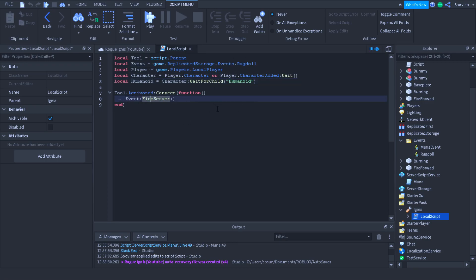We're firing the event because when I'm making the ragdoll, I want to return some values so it actually makes the ragdoll look good. That's why I'm doing a remote event. I could put this all in one script, but I just want to keep it safe. So now we're going to make our remote event fire, and don't forget you want to make your Ignis animation — all I do is make the player's hand come out.